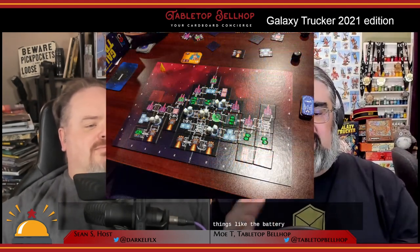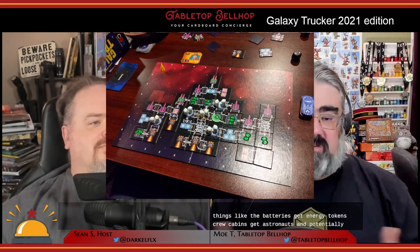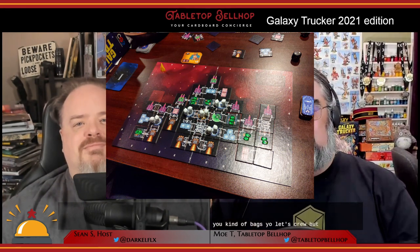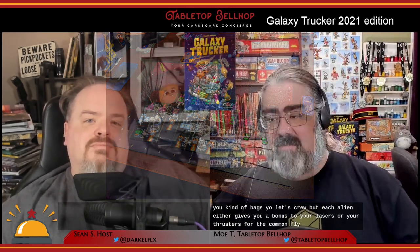Once all players have finished building their ships, you go through what's called the pre-launch stage. This is where you make sure everyone's ship is legal and collect various tokens to place on your ship. Batteries get energy tokens, crew cabins get astronauts, and potentially aliens if you have a life support system attached. Aliens are cool because they replace two astronauts — which means less crew — but each alien gives you a bonus to your lasers or your thrusters for the flight.